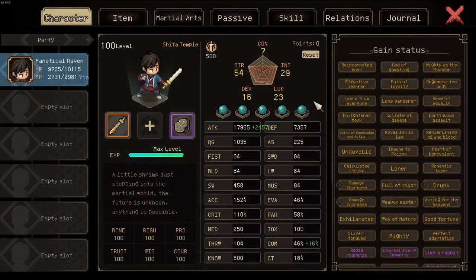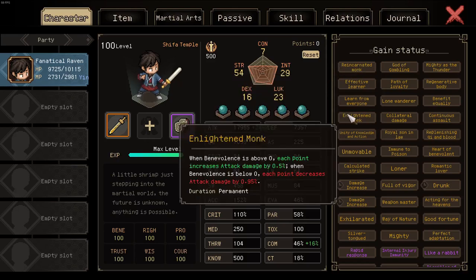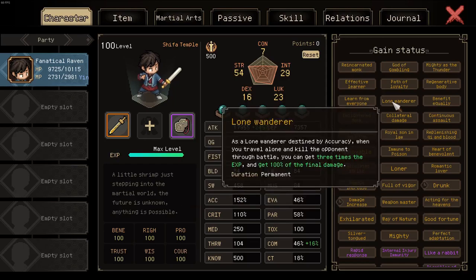Besides manuals, traits also work in this regard. For example, Reincarnated Monk grants 50% damage at 100 benevolence. Enlightened Monk also grants 50% damage at 100 benevolence. You may think they are 100% increased total damage, however they are multiplicative. As such, with these two traits at 100 benevolence you get 125% increased damage. The same applies to Lone Wanderer as well — essentially any damage multiplier in the game is multiplicative with other damage multipliers.